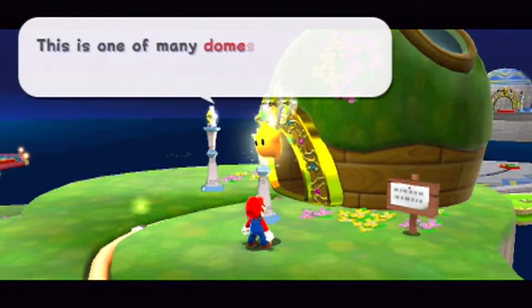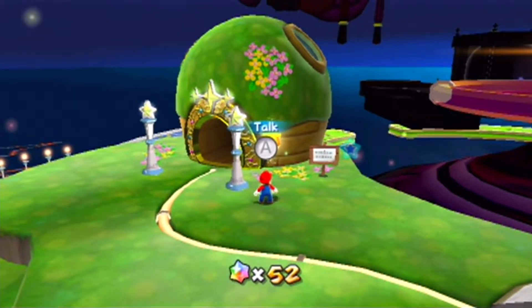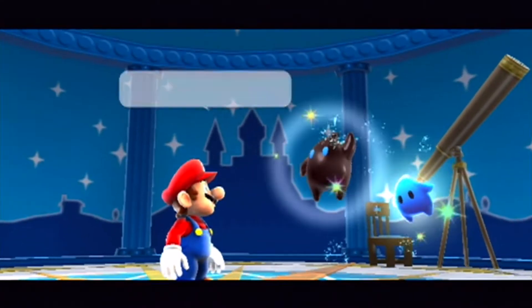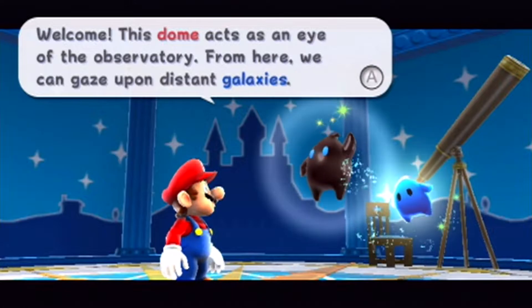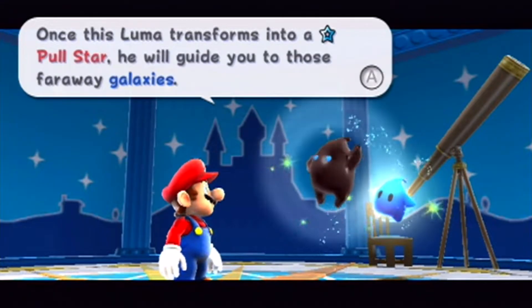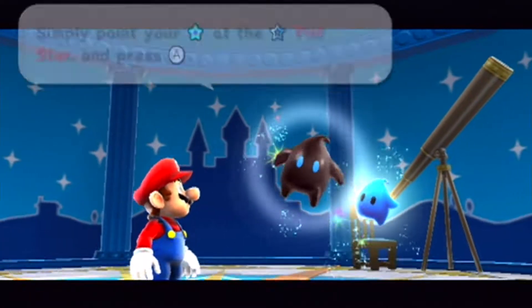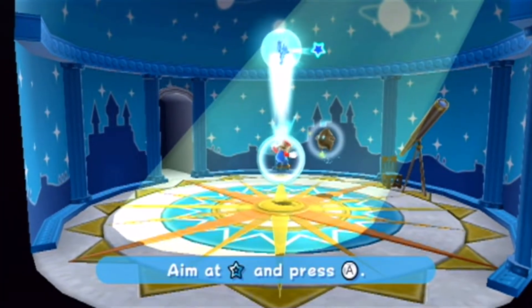We're told to go into the Terrace — this is one of the many domes on the observatory. Welcome: this dome acts as an eye of the observatory; from here we can gaze upon distant galaxies. I love his energetic animation. Once this Luma transforms into a pull star, he will guide you to those far-away galaxies — simply point your pointer at the pull star and press A. And that's a pull star — yoink, me up!